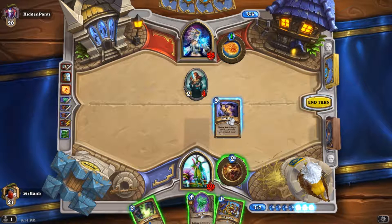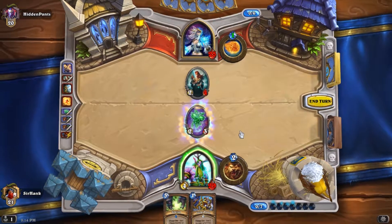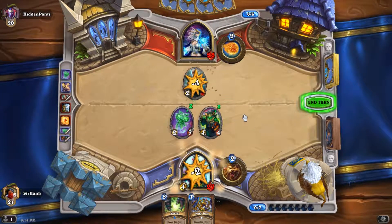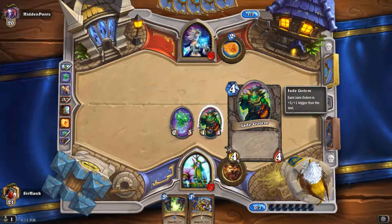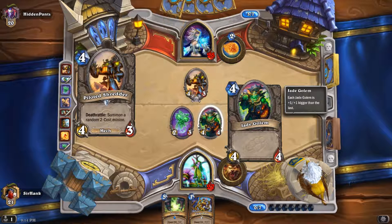What hero power do we want here? We don't have anything to play for four, so no point in the Innervate. I wouldn't mind the mage hero power, though it's not amazing in this situation. Weapon — not great. Totemic Call — mmm. Let's just stick with Fire Blast; it's always a solid thing to fall back on. I'm not going to waste my Innervate on that.